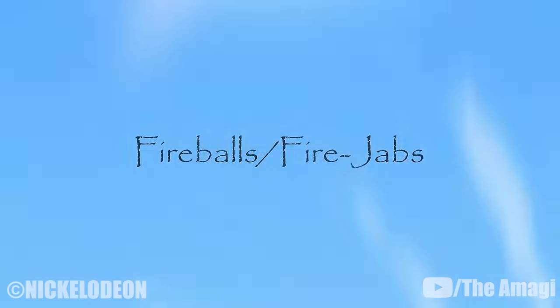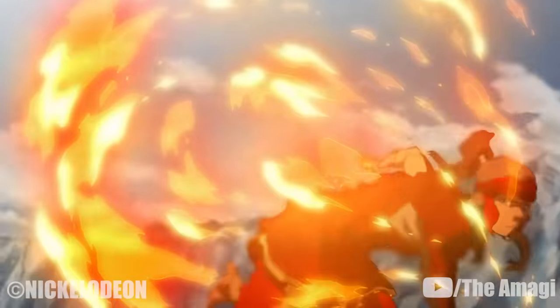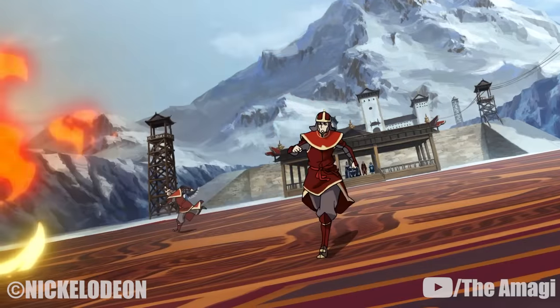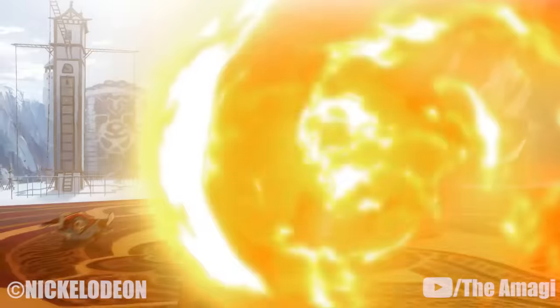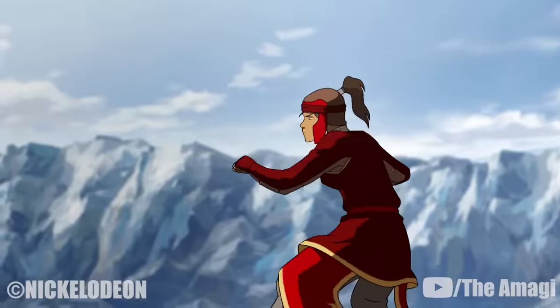12. Fireballs or Fire Jabs. Another basic ability — jabs and punches produce miniature fireballs and missiles of flame. These can be charged up to create larger, slower bursts, or swiftly and repetitively fired to keep opponents off balance.